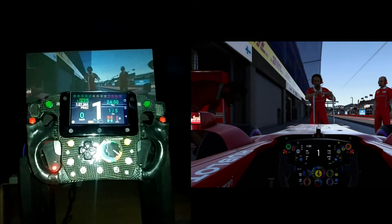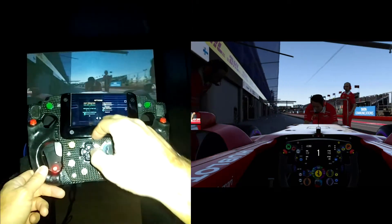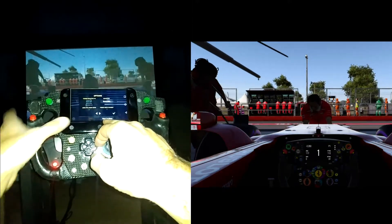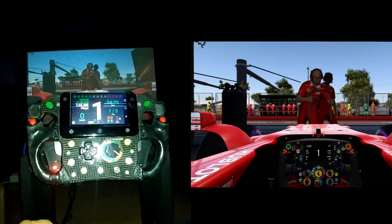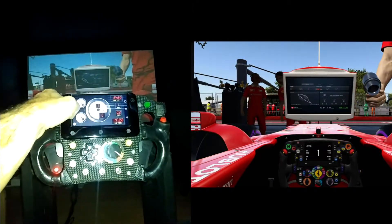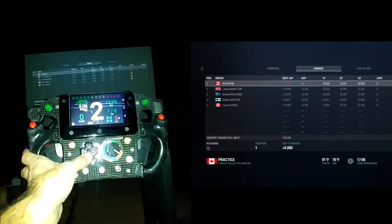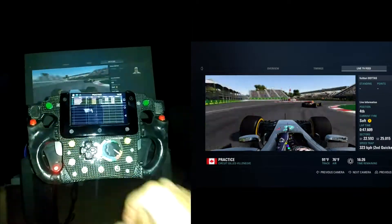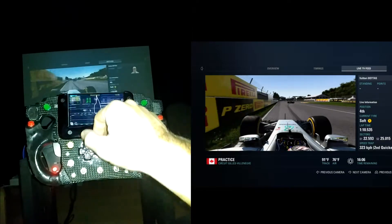When your pit crew is pushing your car inside the garage, instead of waiting an eternity before seeing the lap times and who is in first or seventh place, you can just hit the button on the display and see all the lap times and all the details about your latest laps and everyone else's. So there's no more wasting time while waiting for your pit crew.